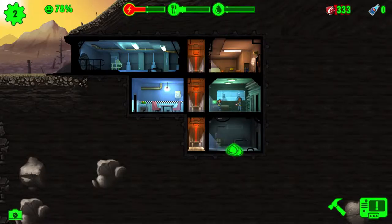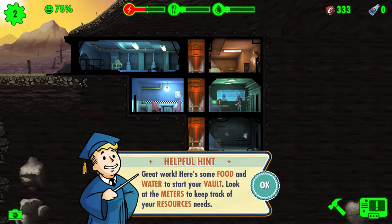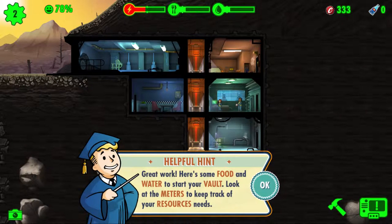Let's build one more room — water treatment. You can go under the power. Great work, here's some food and water to start your vault. Look at the meters keeping the resources up.